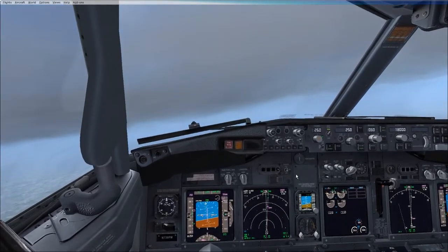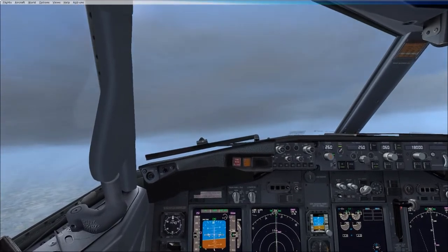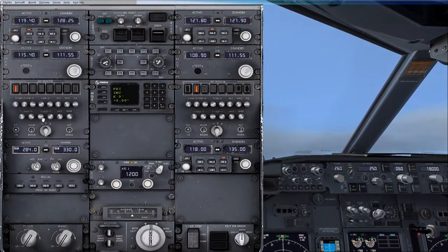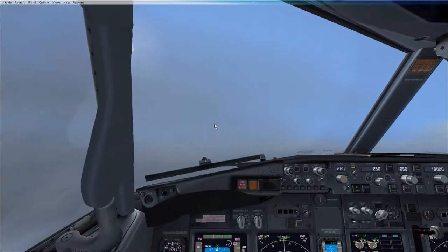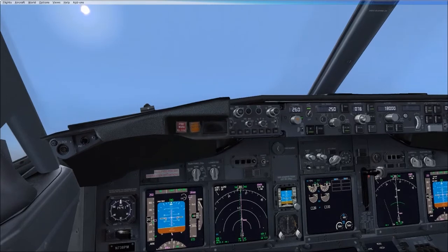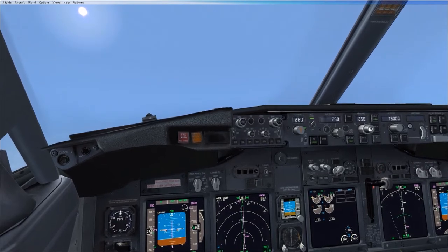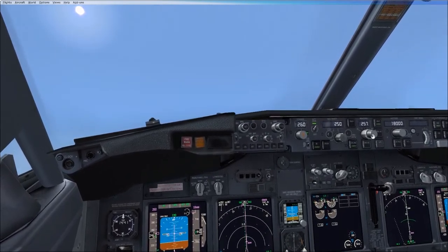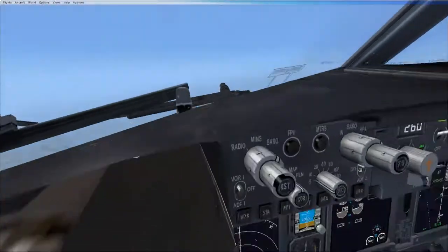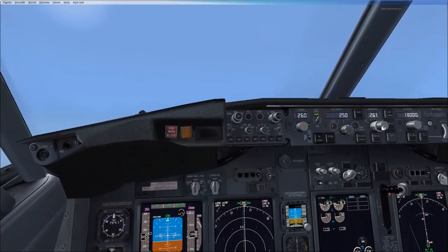Once we pass flight level 100, we'll accelerate again. Let's tidy things up. Let's wind the heading around to match the heading of the aircraft right now. I remember now. Got that little carrot there. The 261 is your track. So we're looking at about 259? Something like that. A little bit more. But it's not important, as long as it's roughly right.